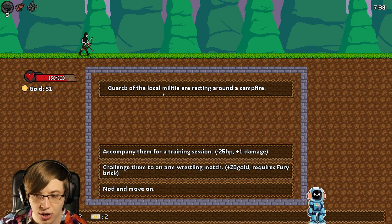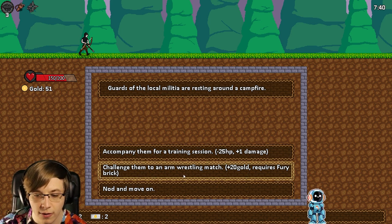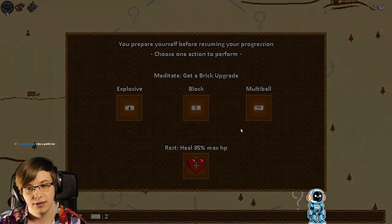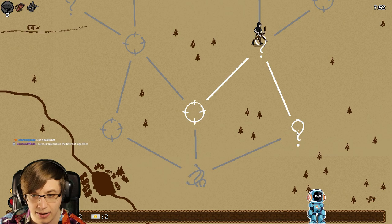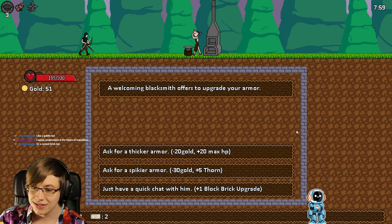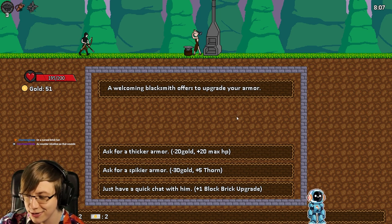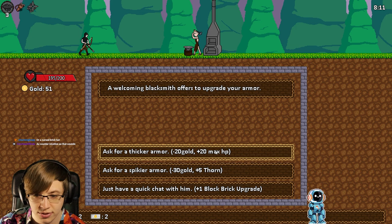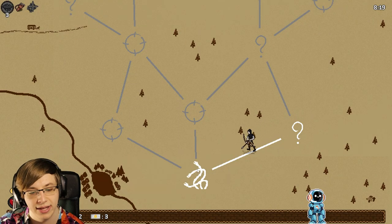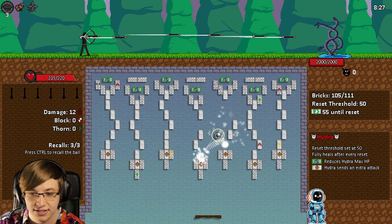Guards of the local militia are resting around a campfire. We can accompany them and get more damage if we lose HP, or challenge them to arm wrestling for gold. I'm going to get the extra damage — lose some HP, but damage is a lot. We'll heal once and get an event. We got 20 max HP, and here we go — Boss one. We're getting more Guardian Angel and hoping to find the relic.